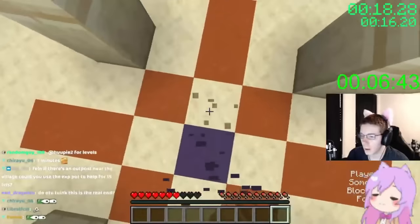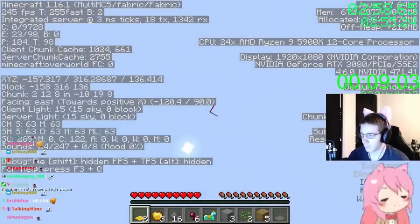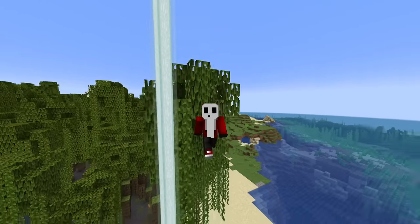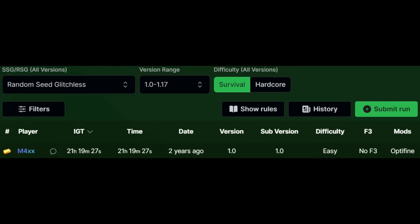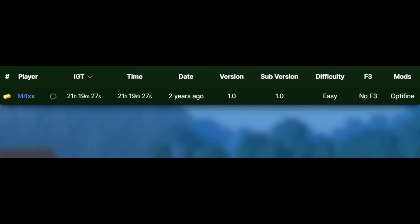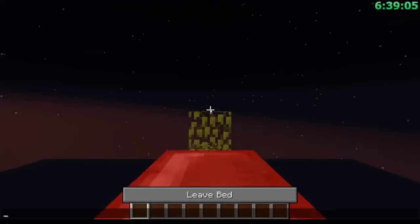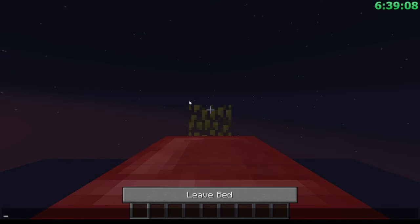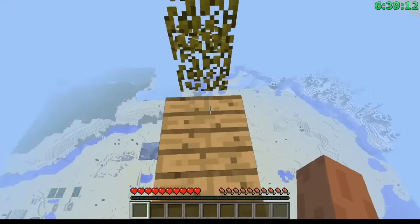The random seed speedrun for this category is pretty impressive too - done in 2 minutes 56 seconds by Feinberg, where he uses the TNT found in two separate desert temples, makes the TNT launch pad, and gets sent to 420. Now I'm about to show you the longest speedrun record in all of Minecraft: a speedrun where the world record is 21 hours, and only one person has actually even attempted it - the speedrun for beating all versions of Minecraft. This category is for versions 1.0 through 1.17, though there are also categories for 1.0 to 1.8, 1.9 to 1.17, and 1.0 to 1.16.